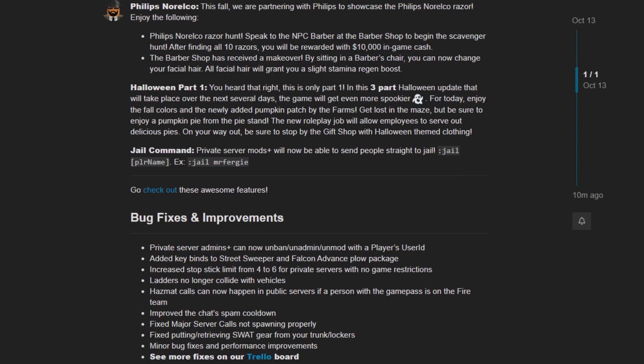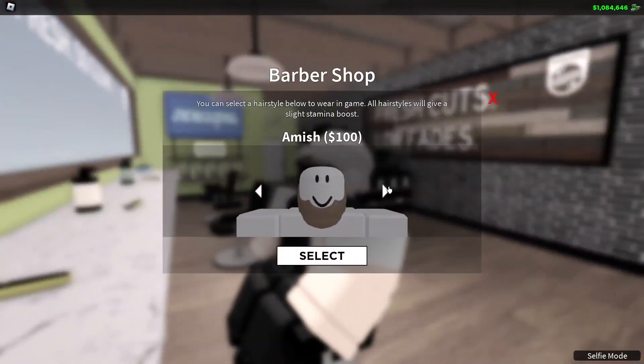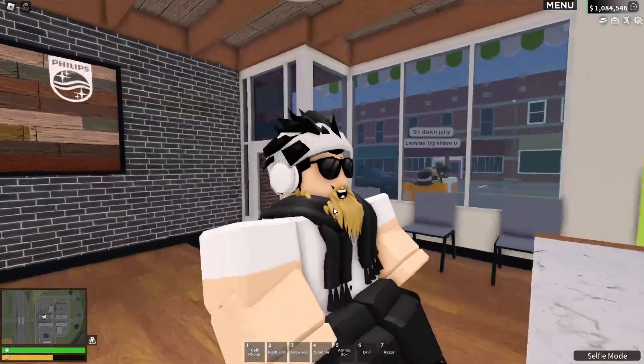We're going to have a look at the devlogs real quick and see what they added. Private server admins can now unadmin people with a user's ID. They added keybinds to the street sweeper. Increased stop stick limit. Ladders no longer collide with vehicles, so you can't really lift them into the air. Hazmat calls can now be spawned in public servers if someone has the fire team game pass. Improved chat spam cooldown. Fix major calls. Really nice. And then lots more on their Trello as well.